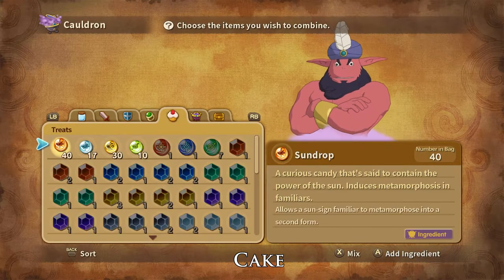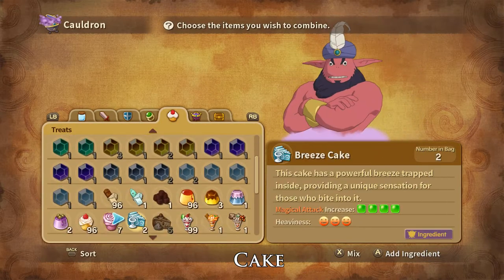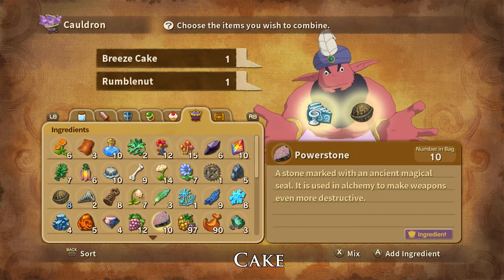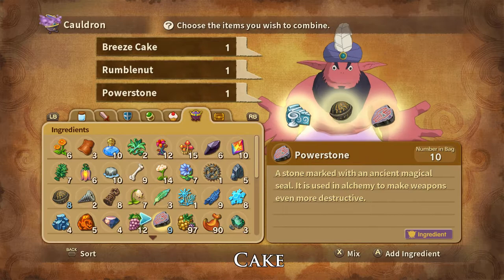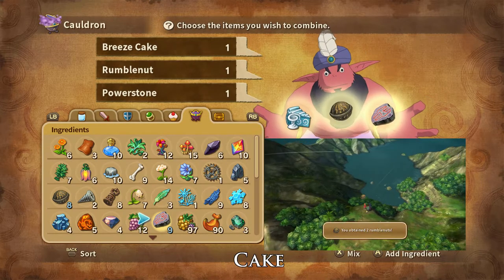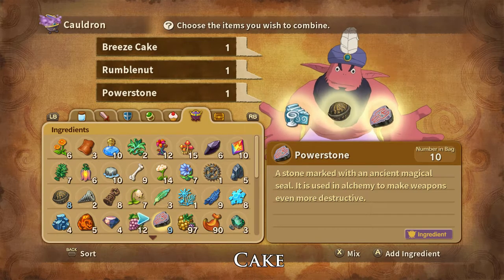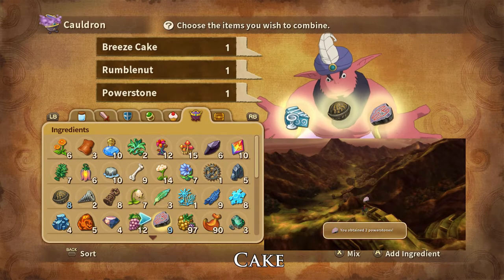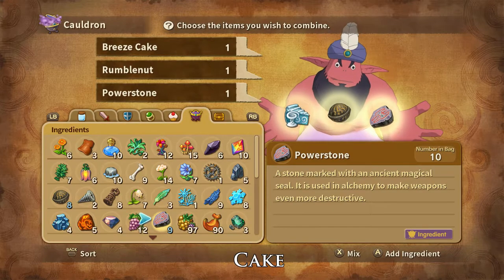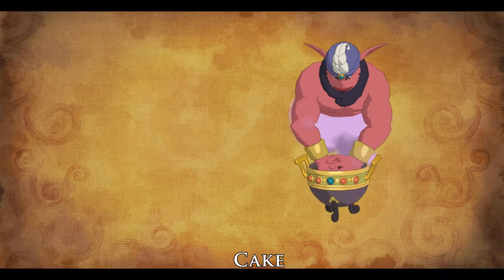Patty Cakes are crafted with one Breeze Cake, one rumble nut, and one power stone. Rumble nuts can be foraged in ghostly gorge, dropped by wimpy fowl, and stolen from ace. Power stones can be foraged in Billy Goats Bluff, dropped by gruffian and hierophant, and stolen from gruffians. And that is how you craft Patty Cakes.